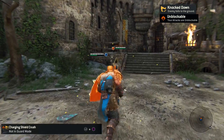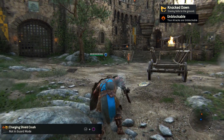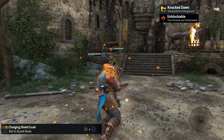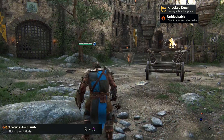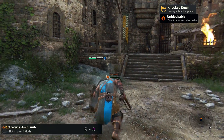Charging Shield Crush is a charging attack move. This move knocks your opponent down and is unblockable, so that makes it an excellent move to begin a duel. Just like any other charging move, press the square button a few seconds earlier before you actually reach your opponent. If you press it too late it is possible that your enemy already hit you.